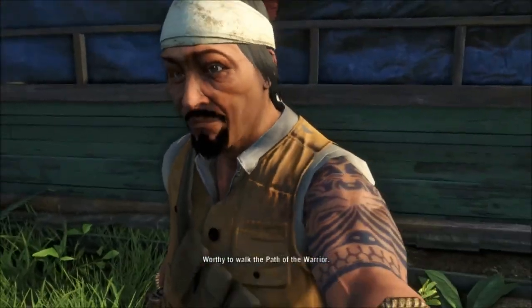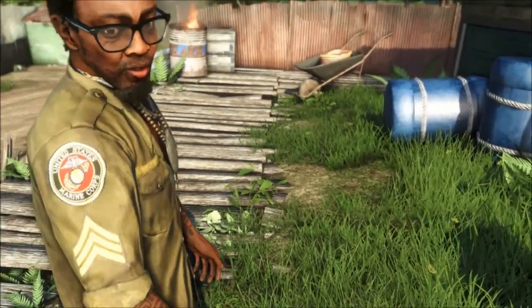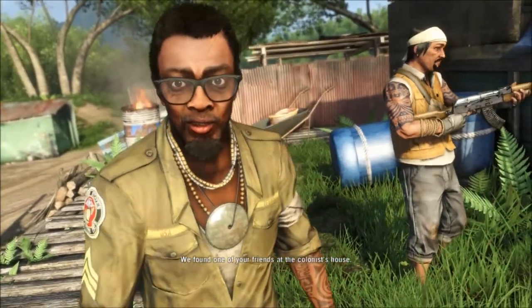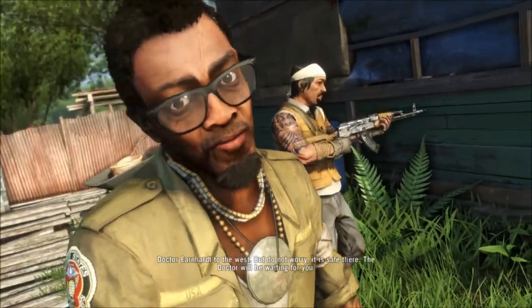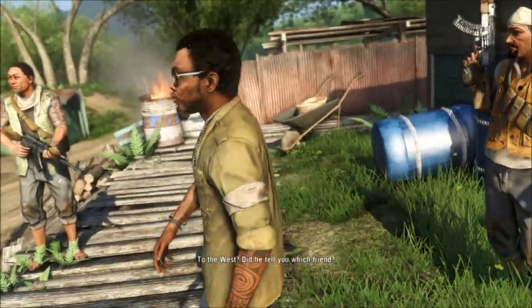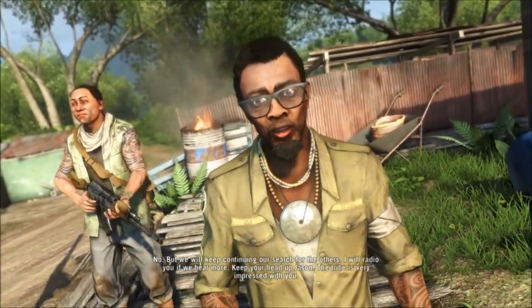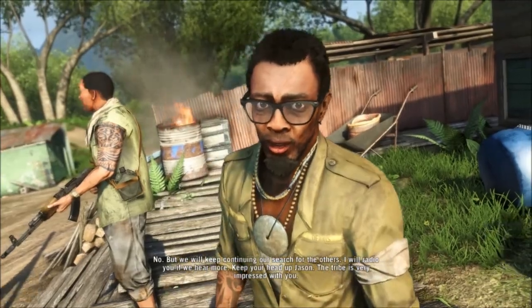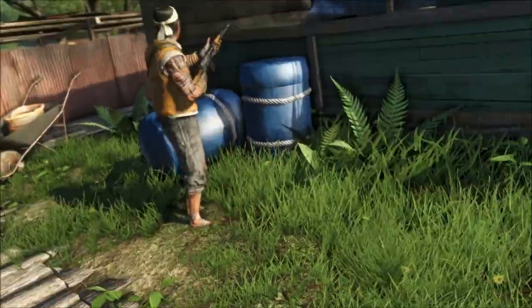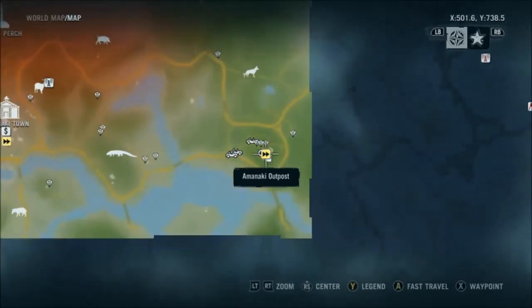You are worthy of the Tattoo — ready to walk the path of the warrior. We found one of your friends at the colonist's house, Doctor Earnhardt to the west. The doctor will be waiting for you. We will keep continuing our search for the others — I will radio you if we hear more. See now how it says I can fast travel to this outpost — each outpost you capture, you can fast travel to.